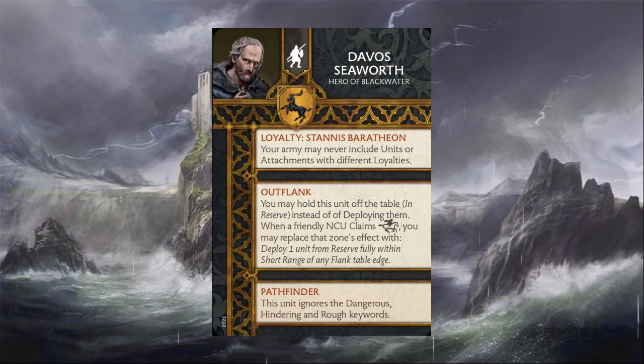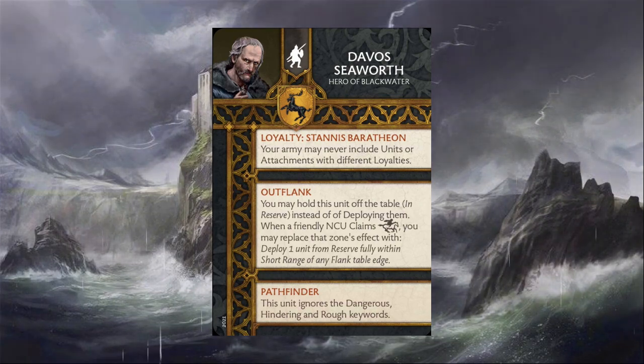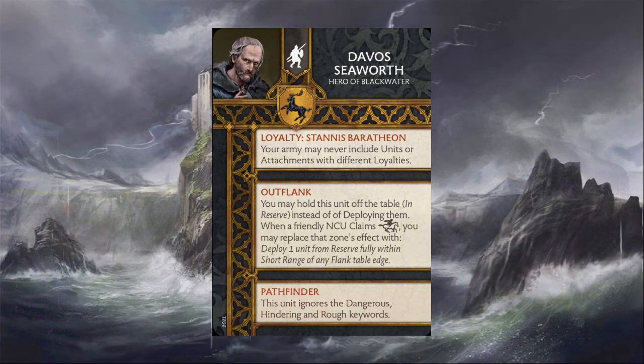Outflank is a weird rule for this unit. You're not going to be getting the unit up the table and ready to shoot on turn one unless your opponent is being really loose or trying to bait you. It's rough because you don't want your commander off the table right away since almost every scenario allows you to score more points by having your commander on the table. There are also a lot of ways to deny you from doing anything with that zone. So I think it's risky, but against the right opponent or faction you can hold this unit off the table and use Outflank's negative to morale and Sundering when shooting — it's situational.